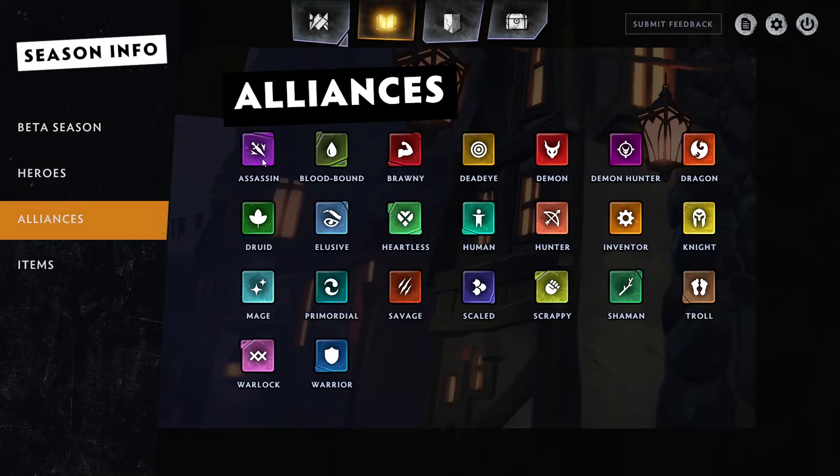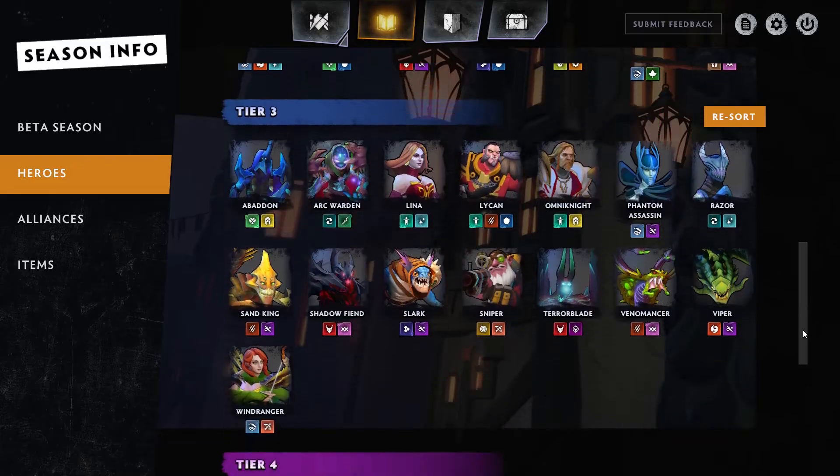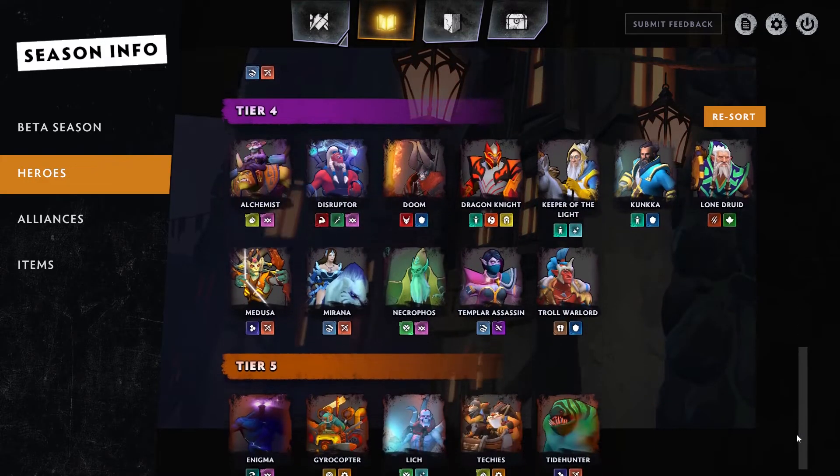Each unit has both an alliance and a class that, when having multiple units that match either of these, will gain new abilities, strengths, or defenses.